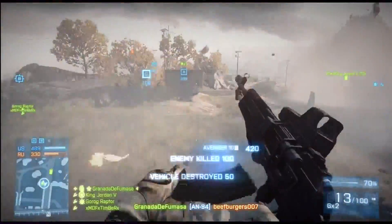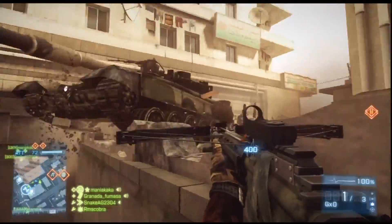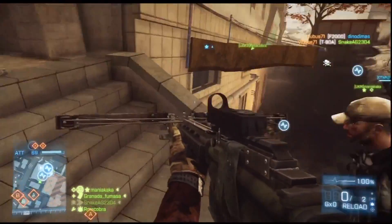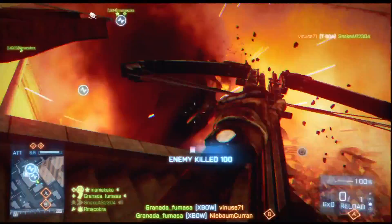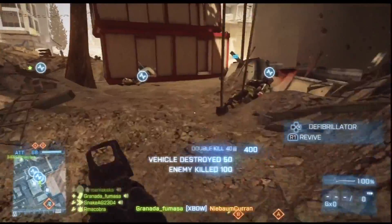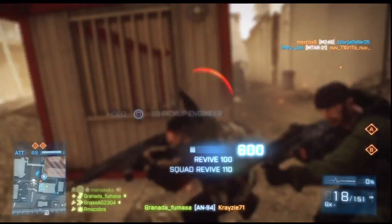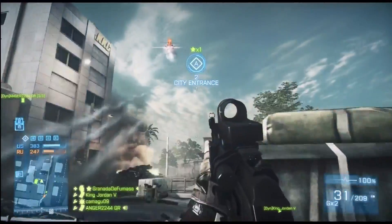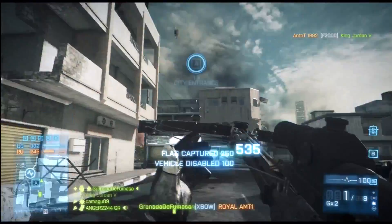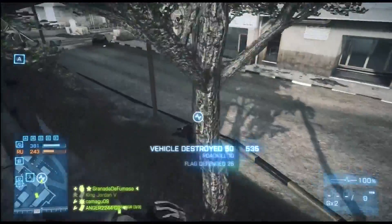Most of you are thinking the crossbow is just like an M320 and it's weak compared to the RPG, but that's far from the truth. It is weaker than the RPG but a lot stronger than the M320. First of all, the crossbow removes reactive armor — one hit against the side of a tank removes its reactive armor, whereas the M320 doesn't. That's a huge advantage: you take the first shot against the rear of the tank and your engineers can deal more damage against that vehicle.